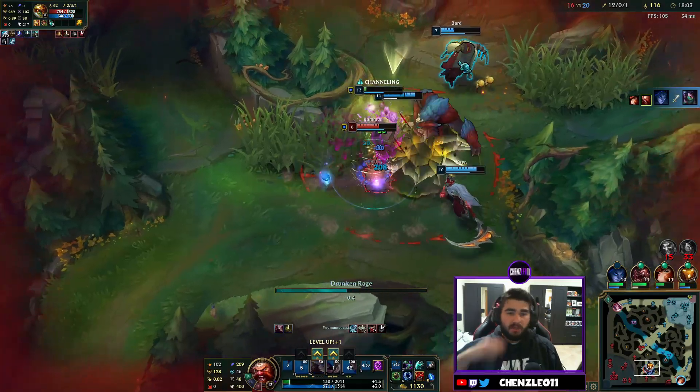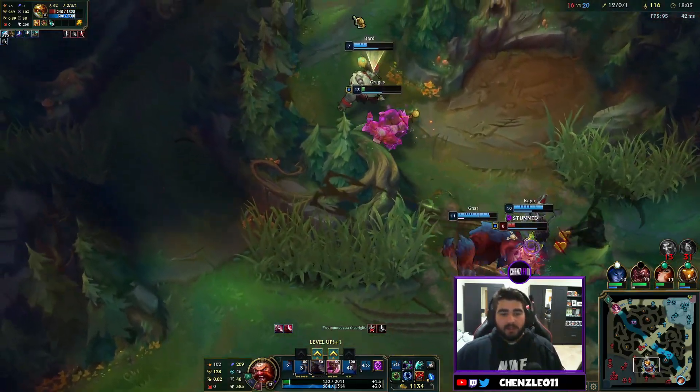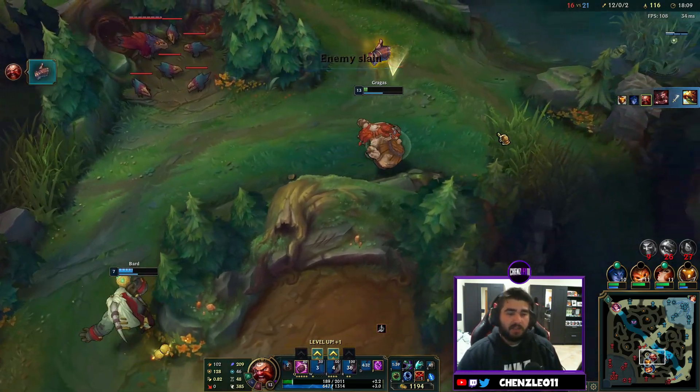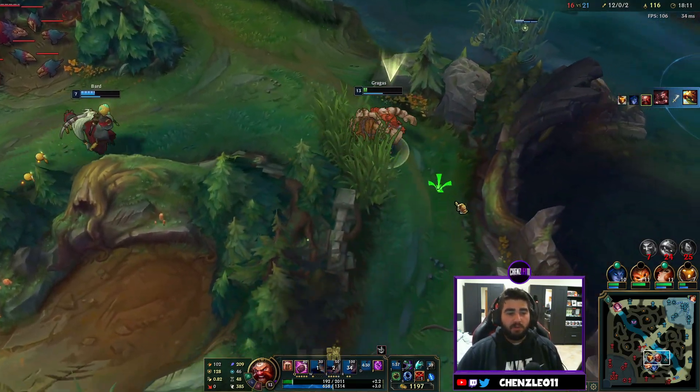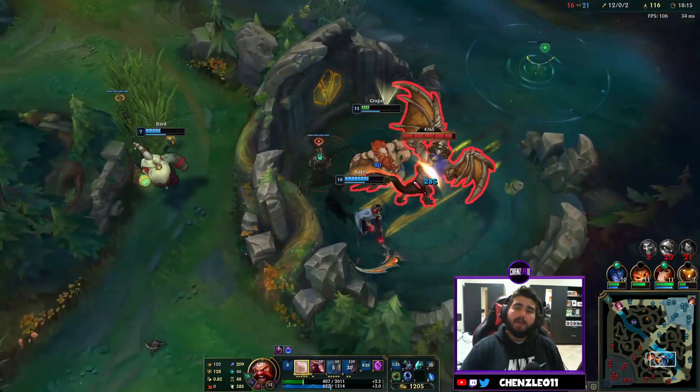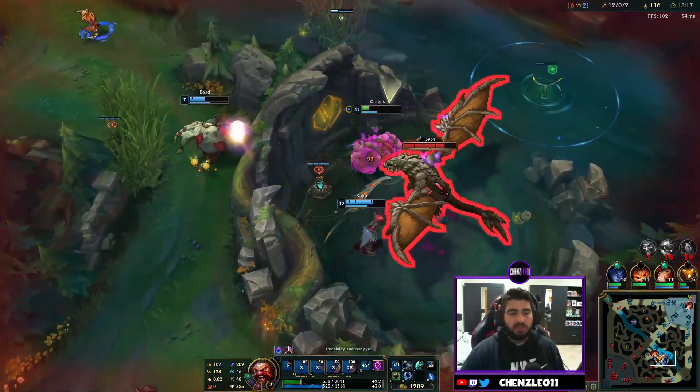The Gnar ultimate is excellent — last episode we didn't have an ultimate that good. The team followed up superbly. That made me look good but it was terrible play from me. Another thing you can do with the Body Slam is use it to get over walls — I keep calling it belly flop but it's actually called Body Slam.